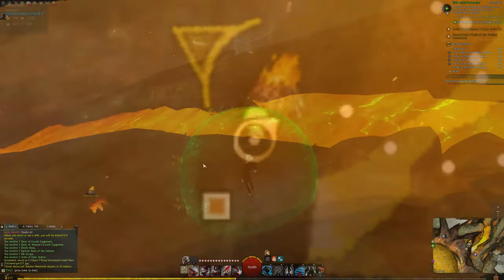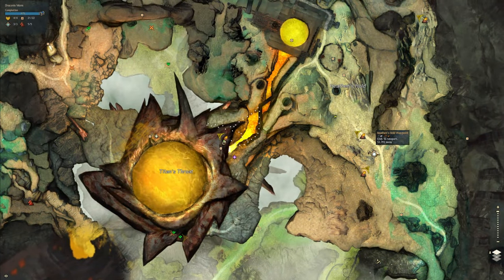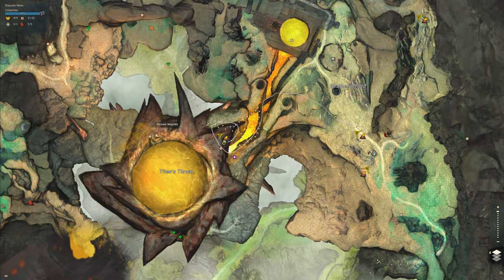Hello everyone! Today we're doing the Hot Splash Achievement. We're at the Heathen's Hold Waypoint in Draconis Mons, following this path up to where I am right here, heading towards Searing Ascent Point of Interest.